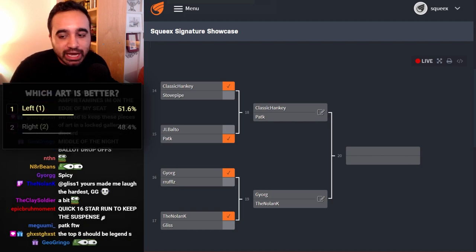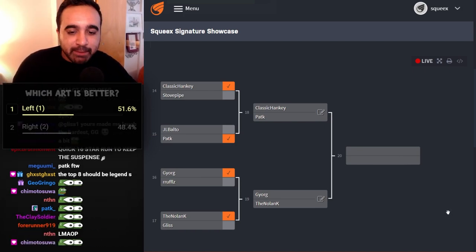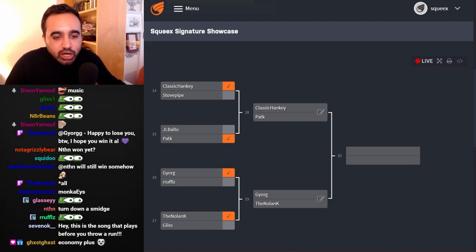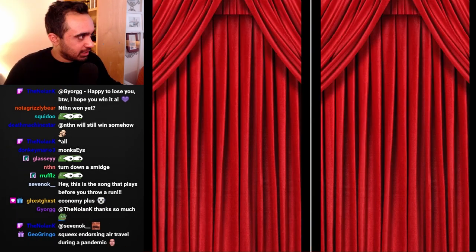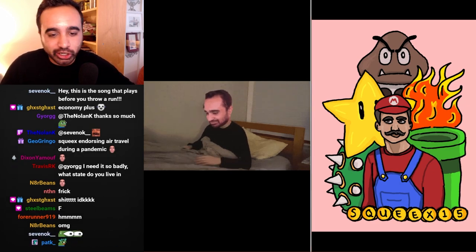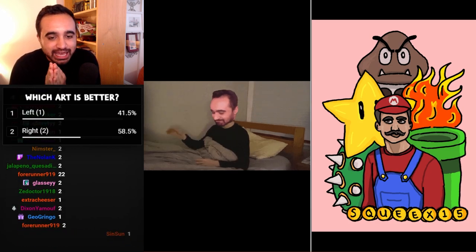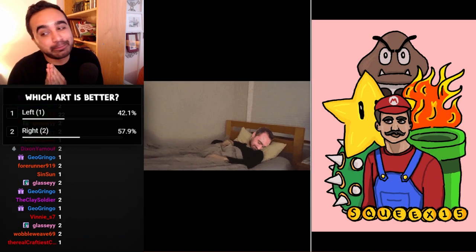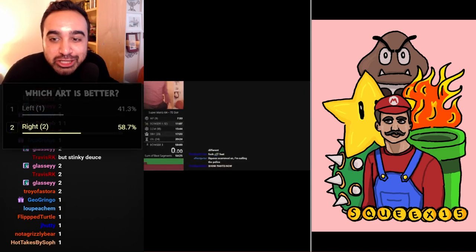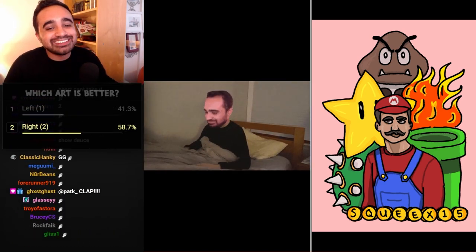We are in the semifinals! Hanky, Pat K, Yorg, The Nolan K — everyone's fighting for $100. First semifinal: on the left we have Hanky, on the right we have Pat K. Start the vote now. It looks like Pat K is in the lead just a little bit. Four, three, two, one — ladies and gentlemen we have our first finalist! Round of applause for Pat K. Congratulations Pat, you can taste it. Hanky, excellent submission but ultimately Pat K is the victor.